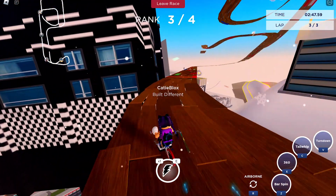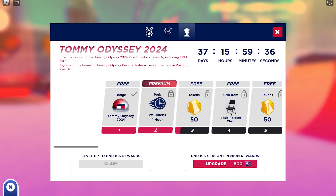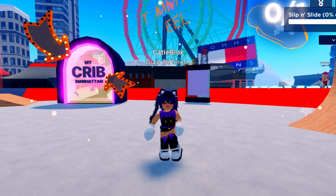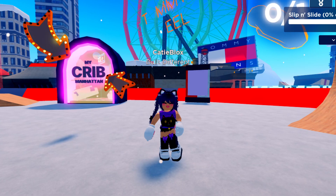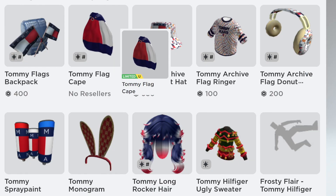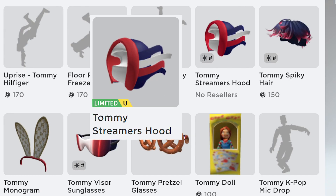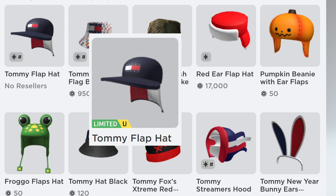Finish the race and let's check how many points we have. Let's check the items for now. If successful, you will get these: Tommy Flat Cape, Tommy Streamer's Hood, and Tommy Flap Hat.